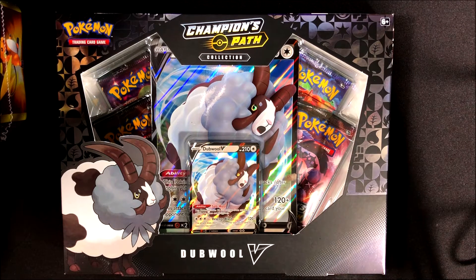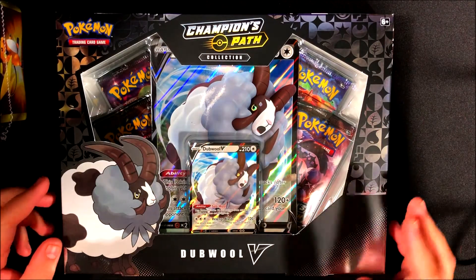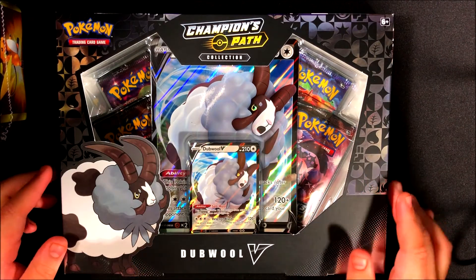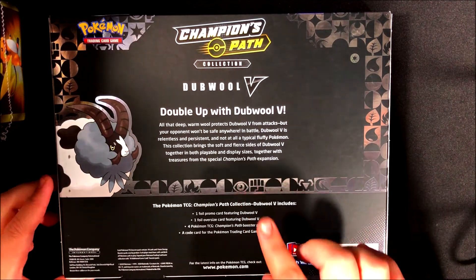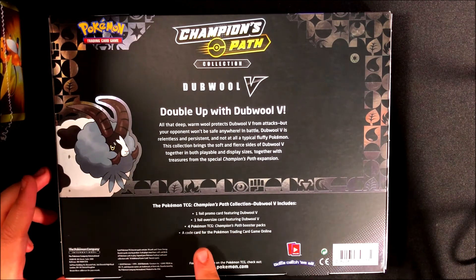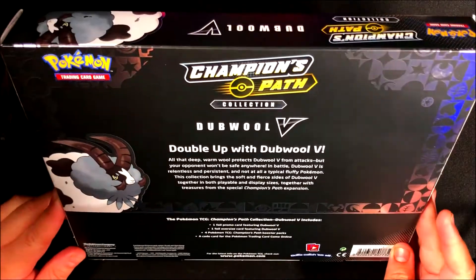Let's get started. We have four packs and we also get the Dubwool V — I believe this is going to be a promo card. Let's check out the back: it comes with one foil promo card featuring Dubwool V, one foil oversize jumbo card, four TCG Champions Path booster packs, and a code card. Let me get this open.